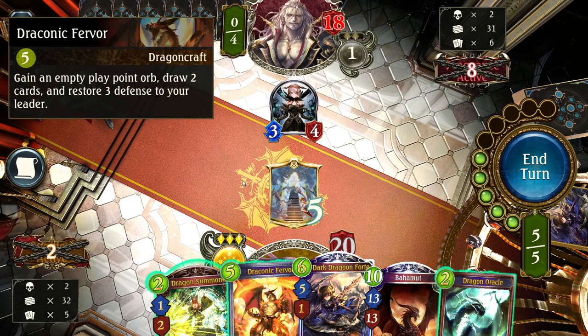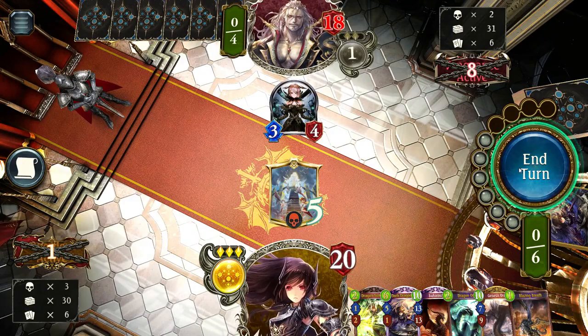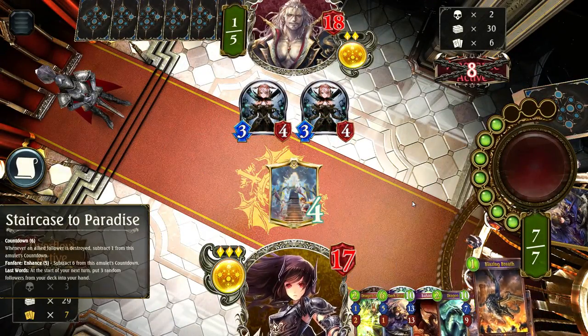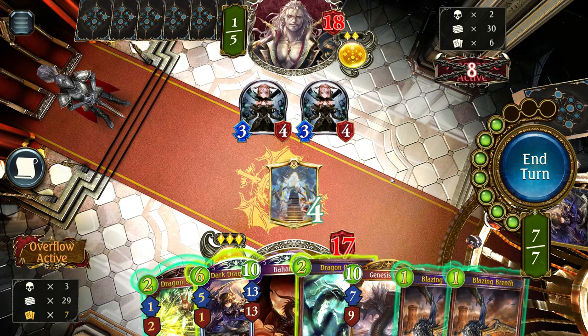Instead, we'll play the spell card Draconic Fervor: gain an empty play point, draw 2 cards, and restore 3 defense — though we're at full health so the heal is wasted. The point is we want to gain play points to reach the end game quicker. We're now at 6 play points and our opponent is at 4. Our opponent has unlocked evolutions but isn't taking advantage — evolutions are typically used to contest the board, not commonly used to increase face damage.